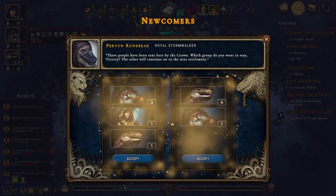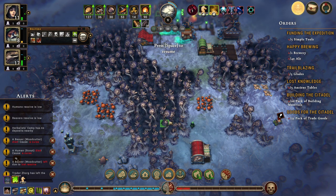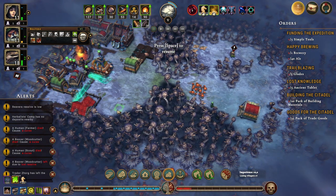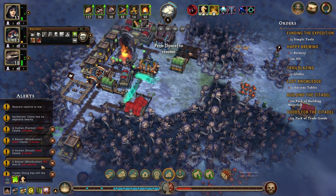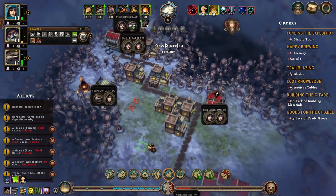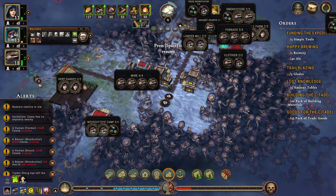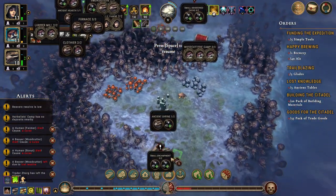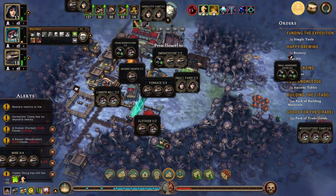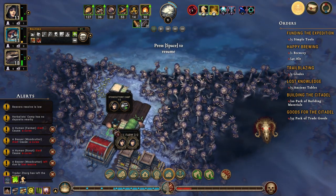But it's done now. Let's get three beavers, a human... So a human farmer died, a human scout died, a beaver woodcutter died, a human farmer — it's not on that farm, it's on that farm. A beaver woodcutter died. The forager's camp lost someone, or the stonecutter's camp.